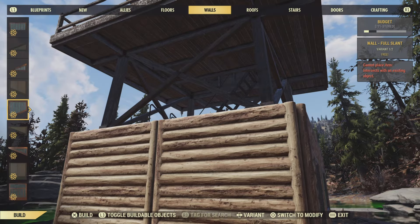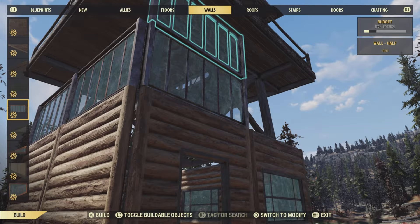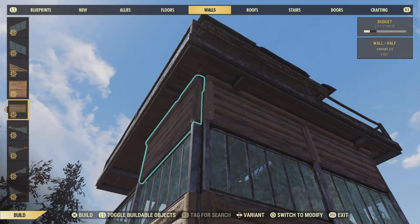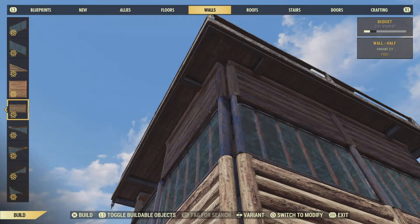From here, we can start building up and I'm going to use the new rustic greenhouse set — I think that's what it's called. We're just going to do one run of these around all our build. Then we're going to finish enclosing the build with the log cabin set again. I'm going to be using this variant of the half wall and we're just going to place these all around the build on top of the glass pieces. Simply lovely.